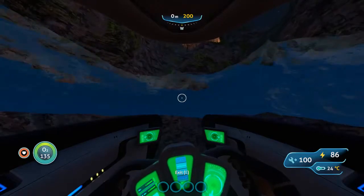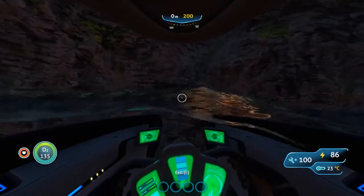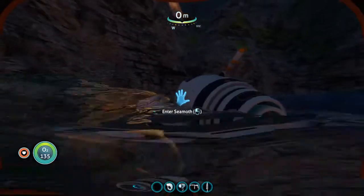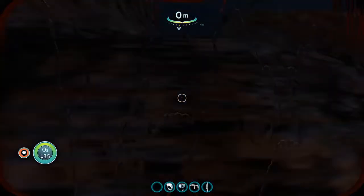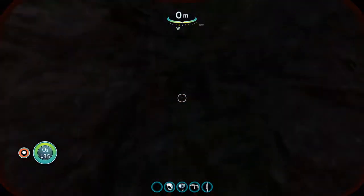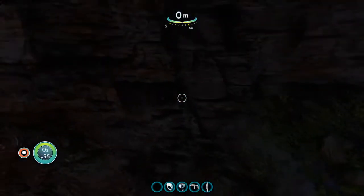It looks like we might be able to get up there actually. Let me go ahead and get out. Now if you press spacebar you can actually jump, and now you see we're actually on land.